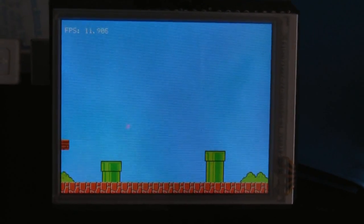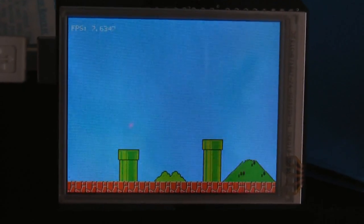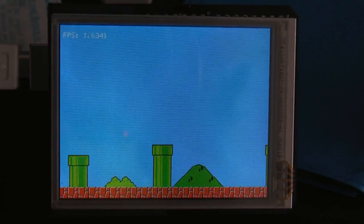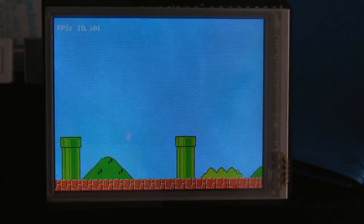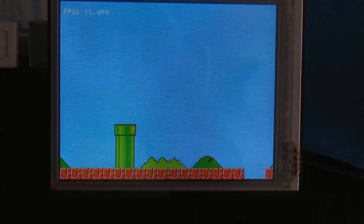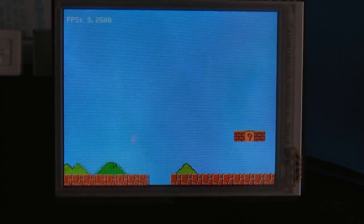Here we have a tile version clone of the Super Mario Bros. World 1, Level 1. It's running between 9 and 13 frames a second depending on where it is in the level. The more tiles on the screen at any given time, the smaller the frame rate.